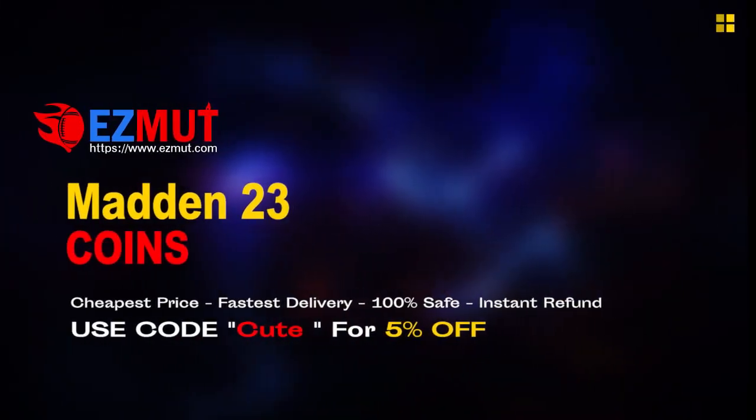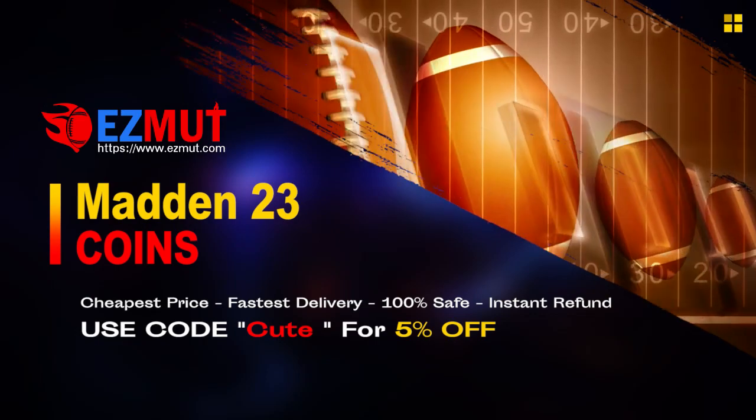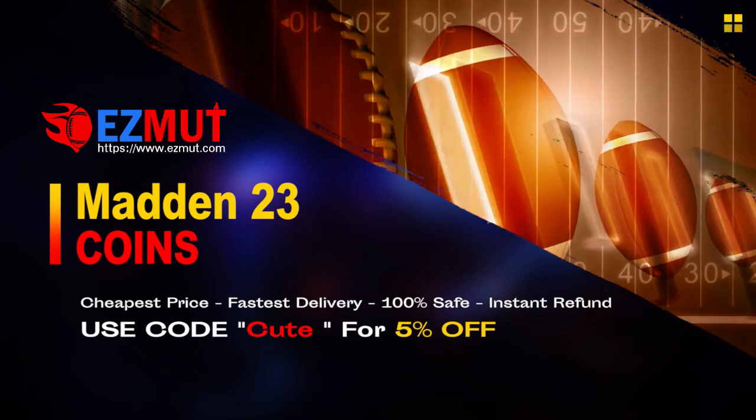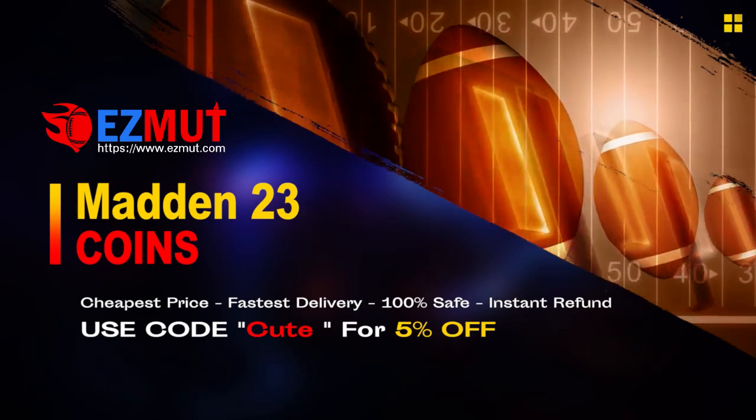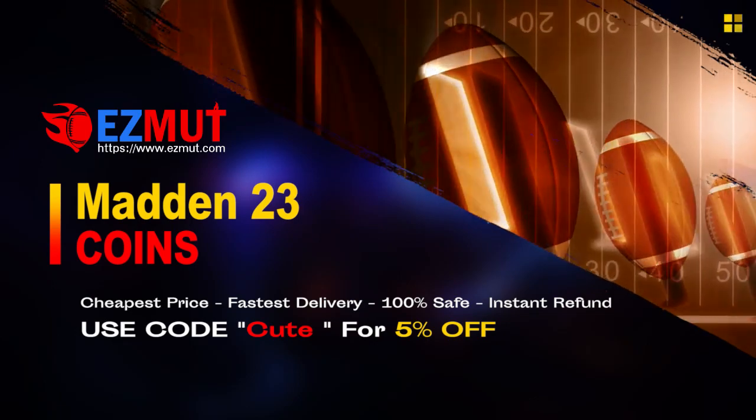Go to easymutt.com. Use code CUTE for your discount for the cheapest, fastest delivery. You can even get an instant refund, but why would you? Go save your money. I love this company. You will too. Go enjoy your coins.